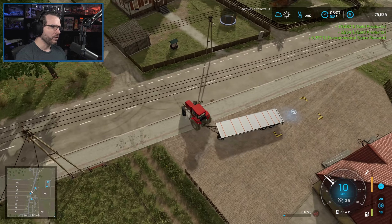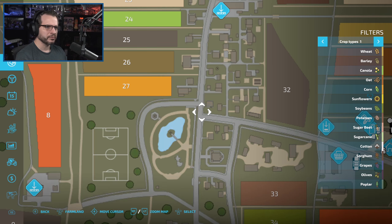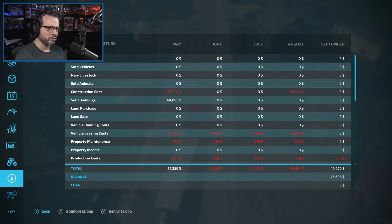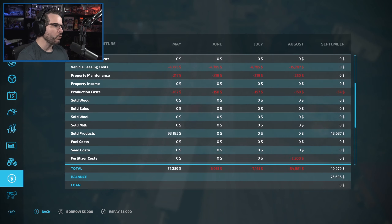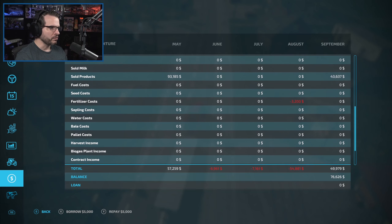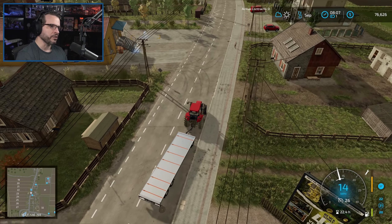Just kind of funny every once in a while to flip a tractor. That was a good flip too - I completely flipped upside down. I don't think I've flipped it upside down before. I flip sideways all the time, but flipping completely upside down - that's crazy. So we got about almost $50,000 from that, didn't we. Let's see - $43,637 plus the additional $6,300 - that was almost exactly $50,000. Nice.